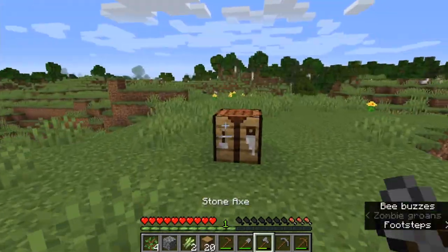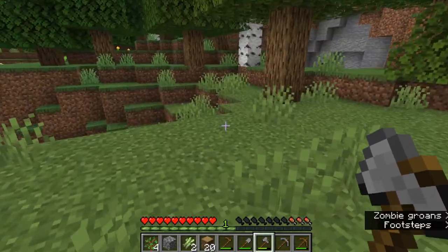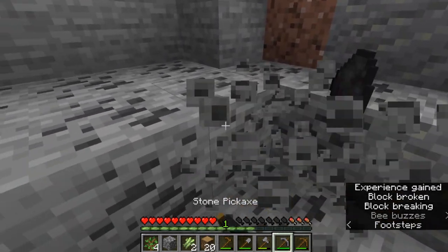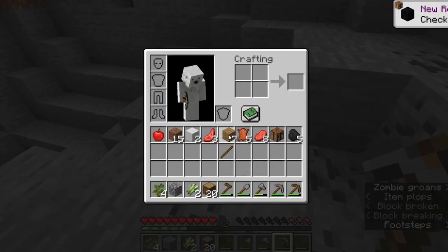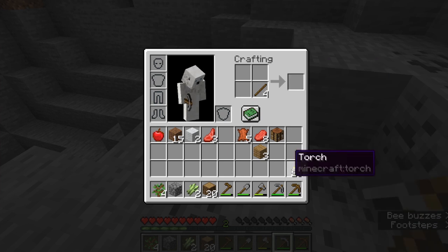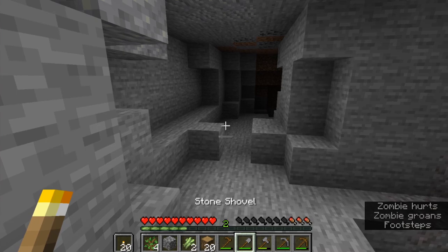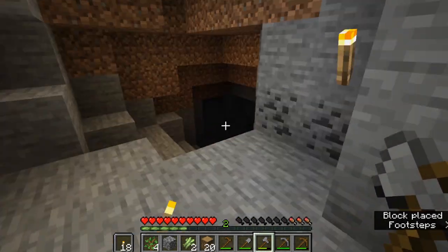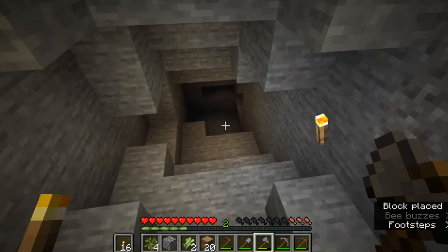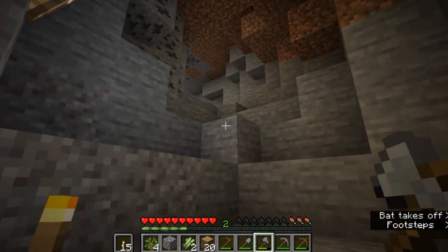We're going to take this inside our little cave because it is starting to get a little late. We're going to grab some coal, make some sticks, and then take the coal and make torches — we're going to make 20 torches and start lighting this up. I like to say if you put the torch on the right and then turn around, all the torches will be on your left. Some people put them on the left hand side, but I put them on the right personally. Just walk down and place torches, make sure everything's all lit up so that no mobs can spawn.